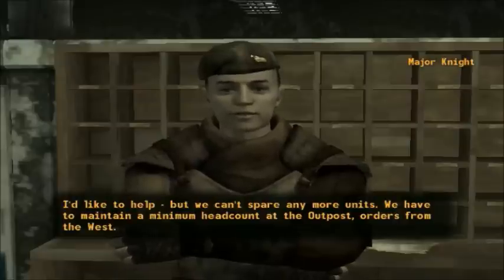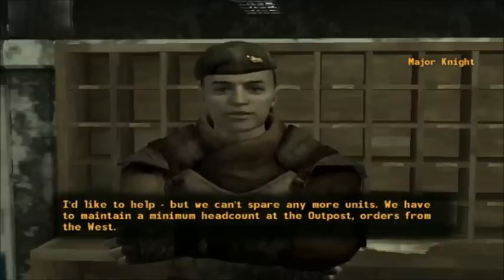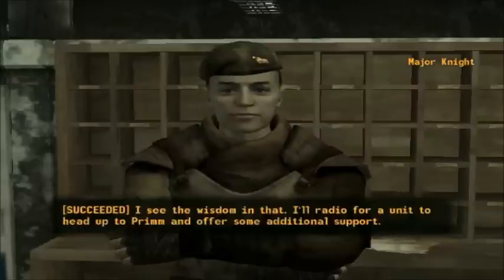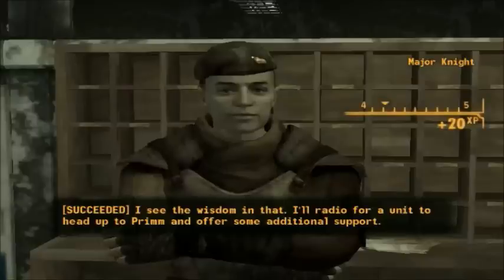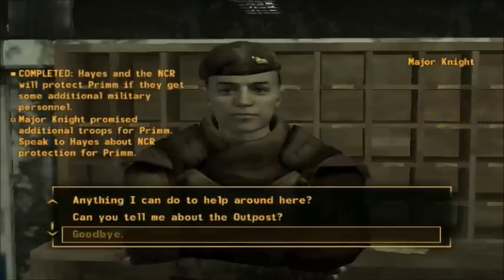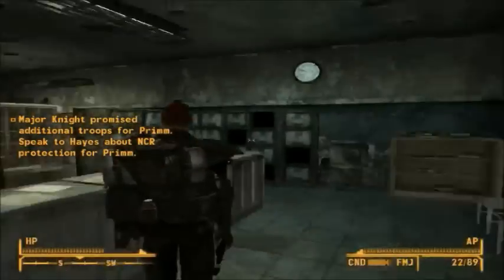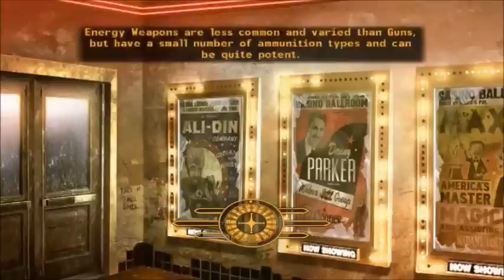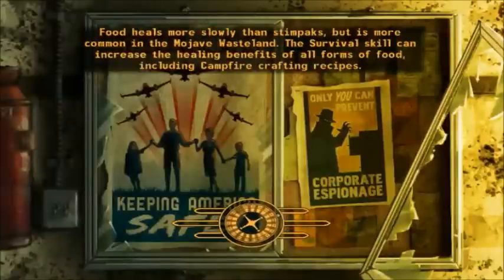We can't spare any more units - we have to maintain a minimum head count at the outpost, orders from the west. Apparently if you don't like your orders or you think you can do something better, just get a stranger to walk in and suggest something better - military orders don't matter, no such thing as the chain of command anymore. Gotta love the Mojave Wasteland.